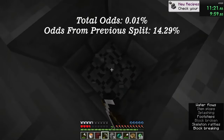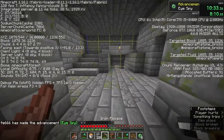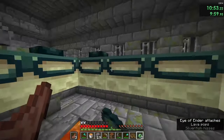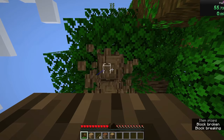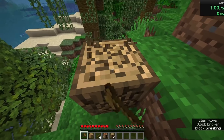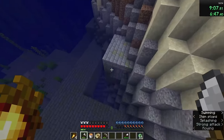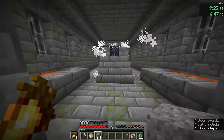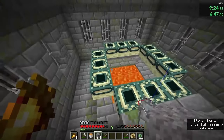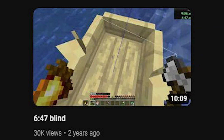In 35,000 tracked resets since achieving his world record, he entered the stronghold 5 times with an average pace of 10:13, and out of those, the end dimension was only reached once. FE666 had been streaming 1.16 random seed glitchless runs for 44% of the last month — an unprecedented time investment — and the best run he ever got during that insane grind ended right in front of the end portal at 9 minutes and 10 seconds, because one of his eyes of ender broke.